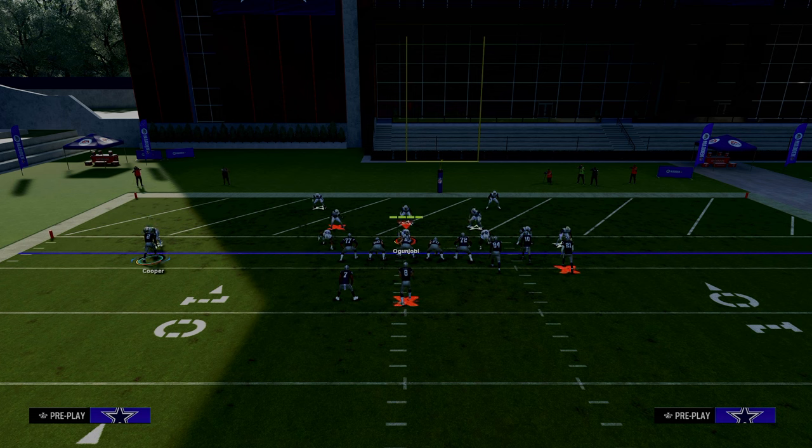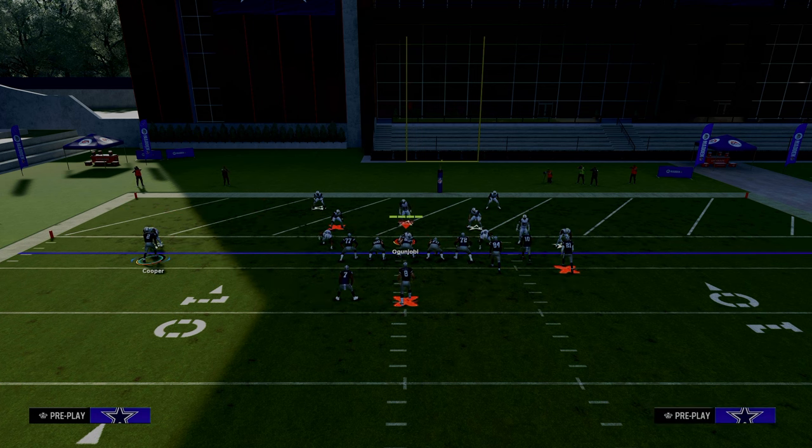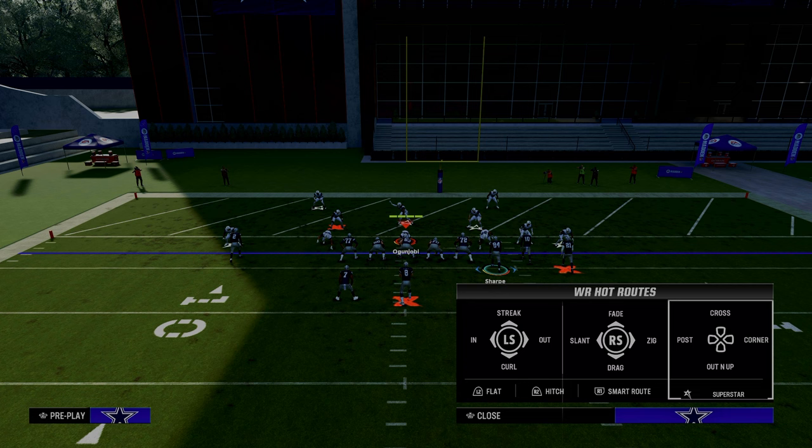So how do you pass in the red zone? How do you pass inside the five? This video is going to show you how to do that. We're going to play Mesh Spot out of the West Coast Bunch — it's also in the Patriots Bunch — and what you're going to see is we're going to motion this solo wide receiver inside and put him on a hitch. The main reason we're calling this play is for this little crossing route from the R1 receiver.